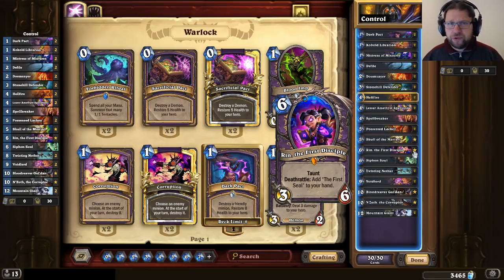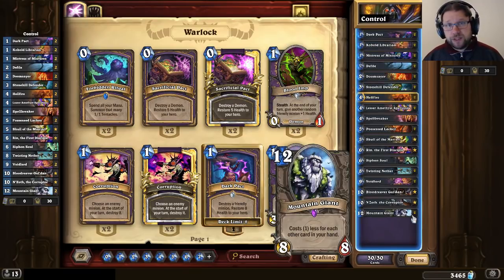In this particular build I've also chosen to include one active pressure tool, which is the Mountain Giant. I really enjoy playing Mountain Giants in Warlock — Warlock usually has a lot of cards in hand, so Mountain Giants are very cheap to play, and if you can get early Mountain Giants against other control decks or combo decks, they give you a good chance to pressure the opponent for the win. Combo decks in particular are difficult for Control Warlock to deal with because you're not very fast and can't apply a lot of pressure, so Mountain Giant can hurt that goal a little bit.